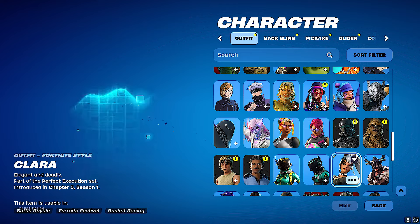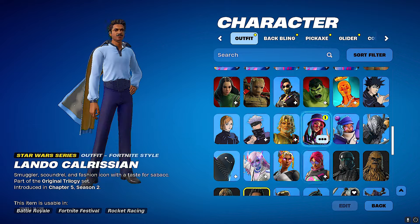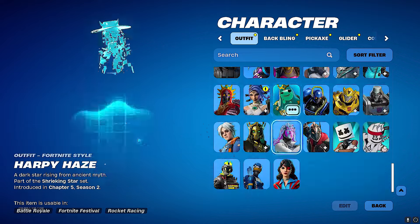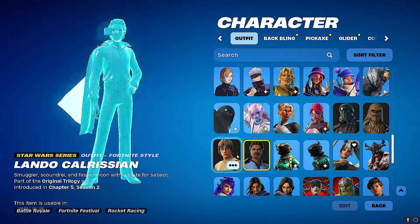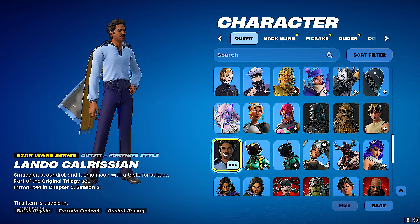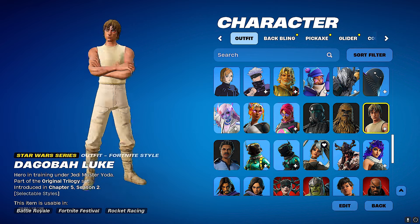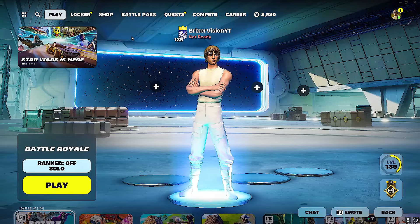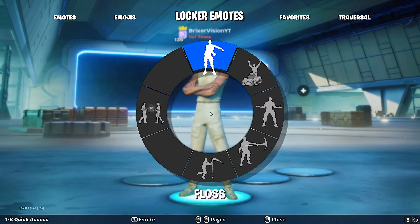So there it is — we do have four new Star Wars skins in the locker. Out of all of them, the one I'll be rocking the most is either Lando because I love how he looks, or Luke because he looks really clean. Thank you so much for watching — you guys are absolutely amazing. Don't forget to smile because you're all wonderful people. Have a phenomenal day everybody!